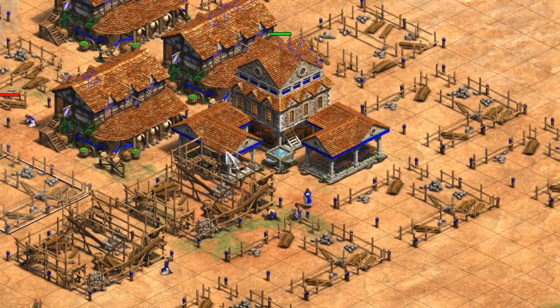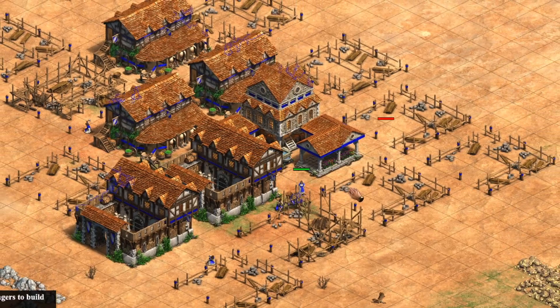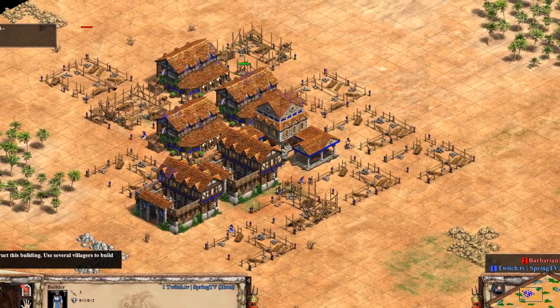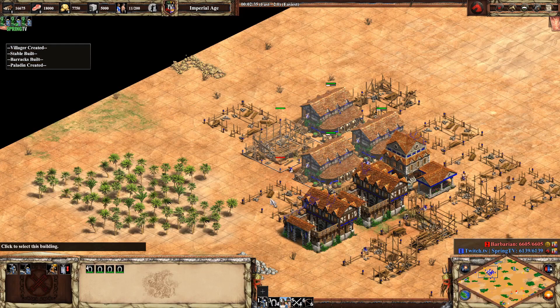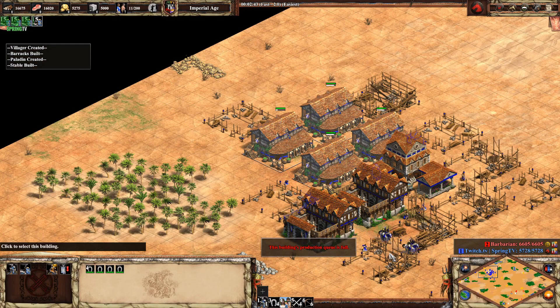Now I have all my buildings coming through. I'm shift-queuing all of these, and then I can shift-queue these villagers to other buildings. My stables are going to come out, and they're going to go directly across the map with the first few knights.